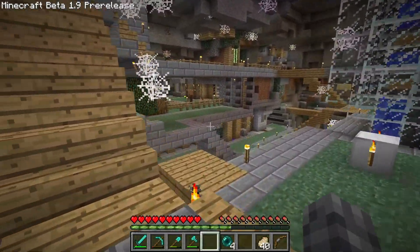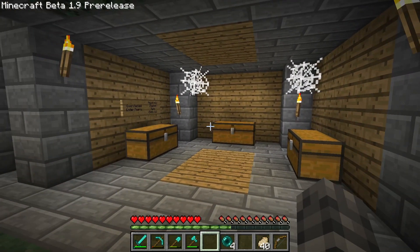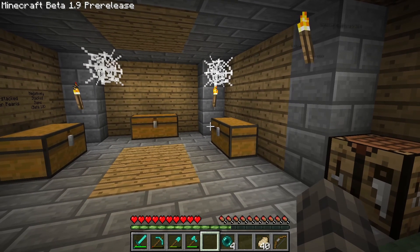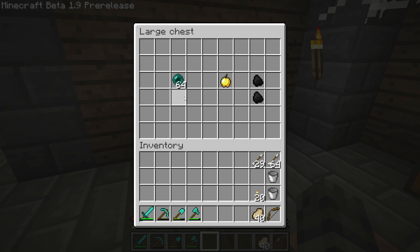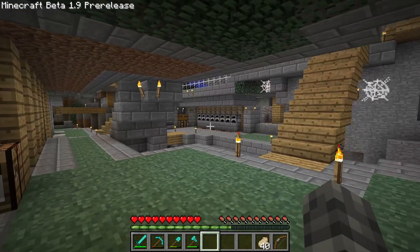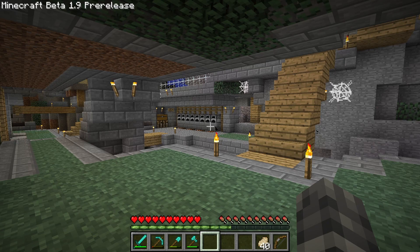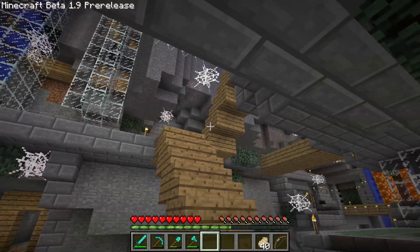It can be really difficult keeping track of all the weird stuff we encounter while exploring these old beta versions. So here in the ravine base I've made a little area to store some weird stuff collected over the last few episodes. We've got a place for the overstacked ender pearls - a stack of 64 - which should remain like that forever. We've also got our negatively stacked golden apple and some negatively stacked coal.